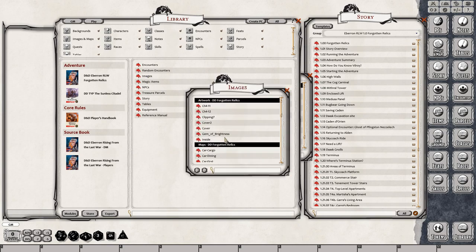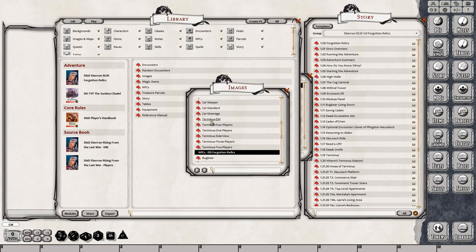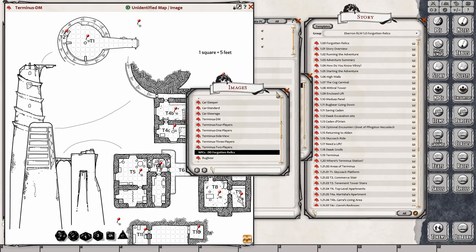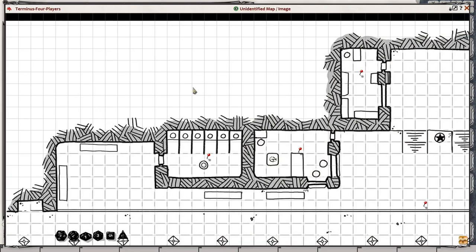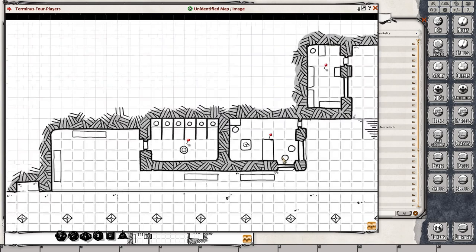This will have all of your maps for the adventure. Here's Terminus — here's the DM version of the map for Terminus. It has all of the pins on the map, a side view map, and top down. All of the story journals are linked to each room. This is the Terminus DM version, and then here's the Terminus map that you'll be using to play. Hold down Control and just resize the map any way you want using your scroll wheel. It has all of the locations.